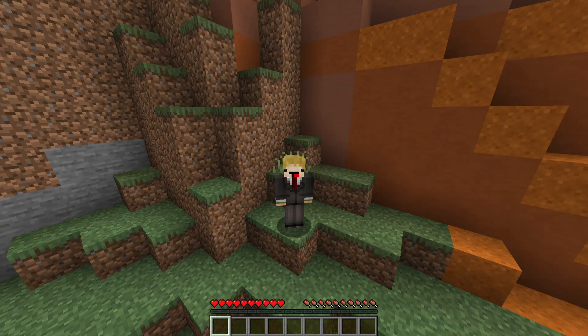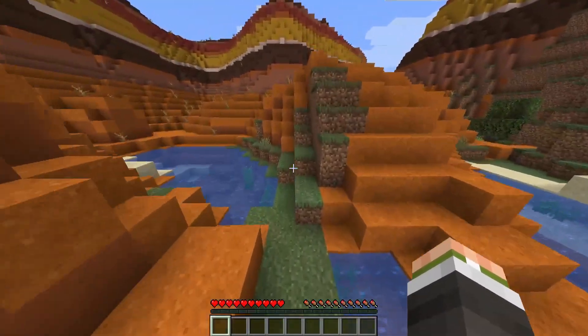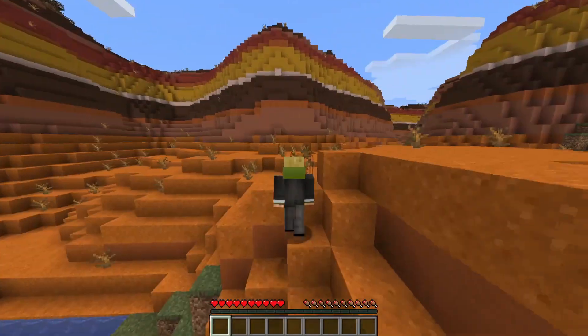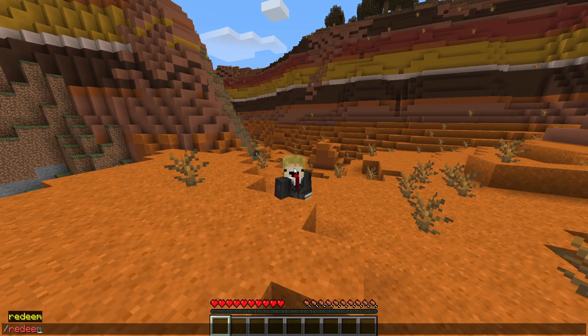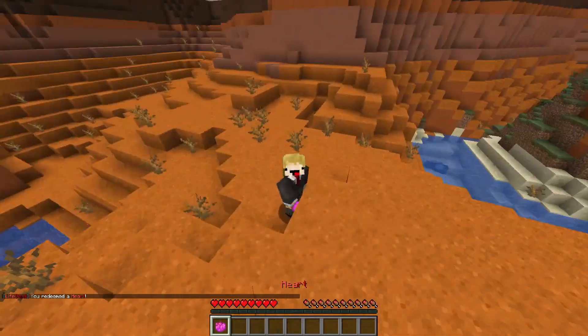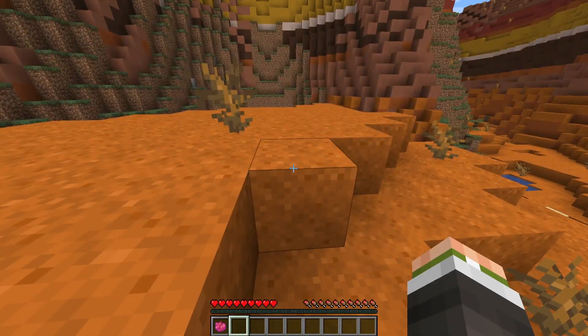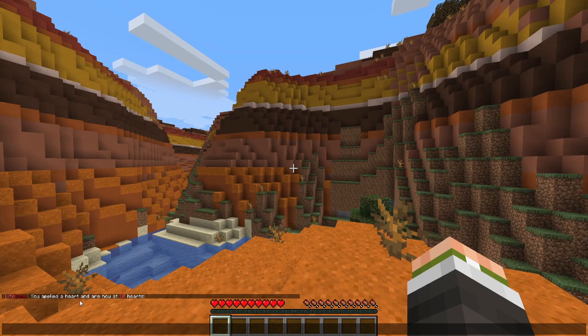So, enjoy the video. Alright, here's what you're going to need to do. Once you've logged into a Lifesteal SMP, you can either use Withdraw or Redeem — either of these work. You have to find a crafting recipe to get a physical heart. In this case, this plugin I'm using has slash redeem, which you can use to get a physical heart.